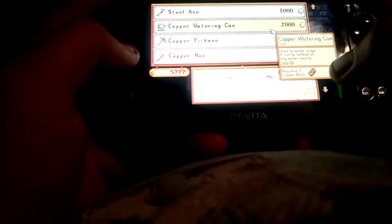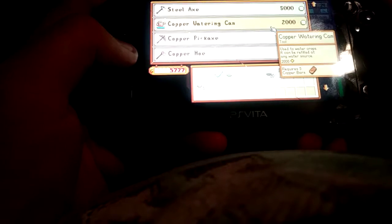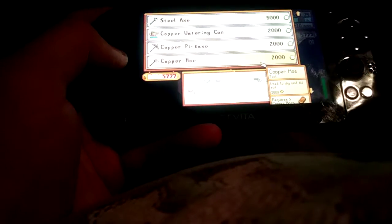You get copper really easy by digging in the mine. There's a steel axe too. You can also upgrade your watering can, your pickaxe, and your hoe.